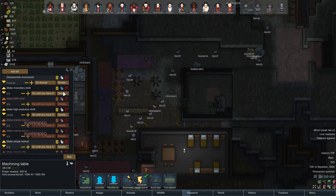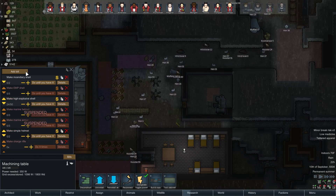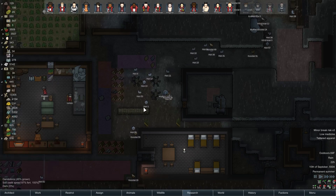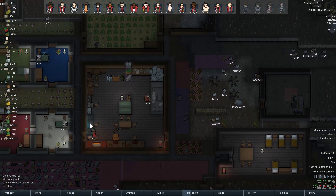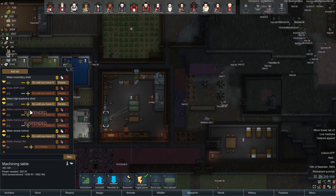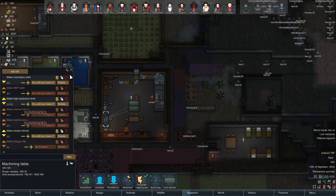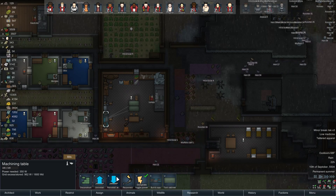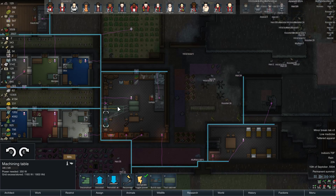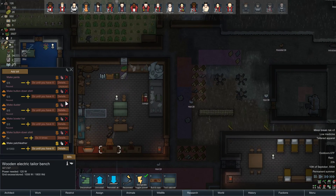Do any of these details open up? Let me get rid of disassembled mechanoid. Did that say marine armor? Make marine armor, marine helmet — that must be instead of advanced power armor? Yeah, I think that was power armor before. Let's reinstall this real quick and see if we can't reset those bills as well, because clearly something is wrong.